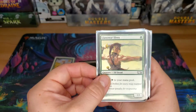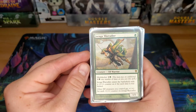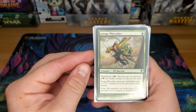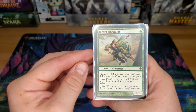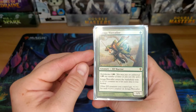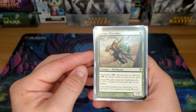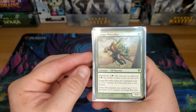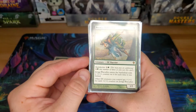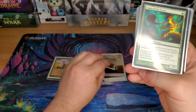Joraga Warcaller — he's just a 1-drop that gives you a 1/1 elf. He enters the battlefield with a 1/1 counter for each time he has that multi-kicker kicked, and other elves are going to get +1/+1 for each counter he has. That multi-kicker costs 2, so ideally you want to play this a little bit later so that you can give all your elves more power and toughness. But sometimes you just play him for 1 so that he counts towards that elf stack number.